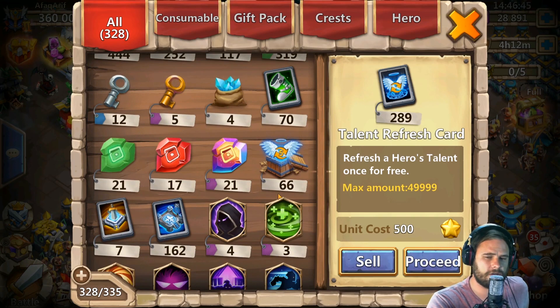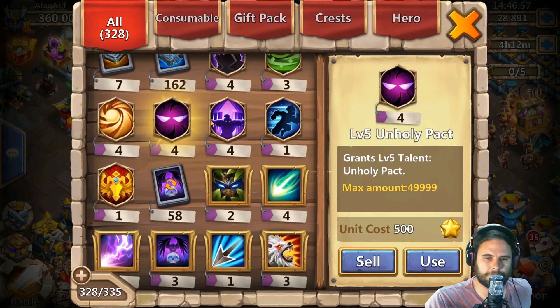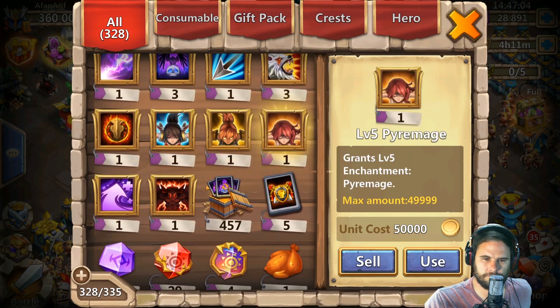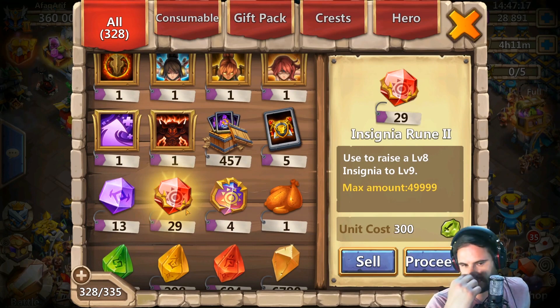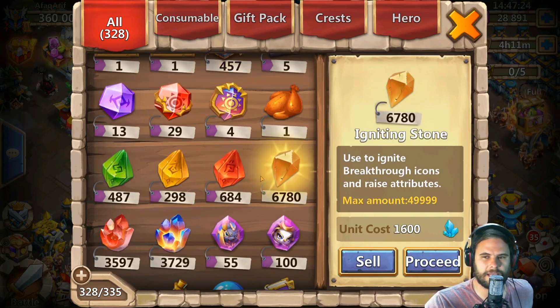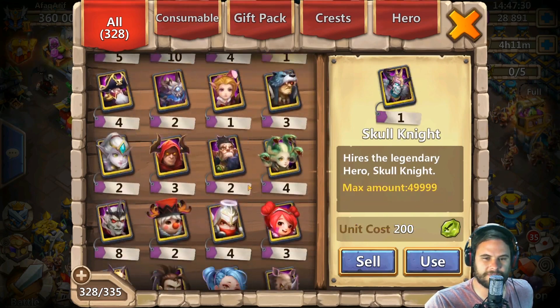He's also got 17 level nine talent runes - you can only do one talent but he can take two of them to 2-10-10 because he's got 21 of those. He's got a couple of backup talents if he needs some and backup enchantments. He's got four of these - he needs one more and then he can take an Insight to 10. He's got a couple of these so he can take a couple to nine. Four hundred and fifty-seven enchantment boxes, 6,700 igniting stones. I just find this account freaking crazy.